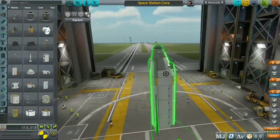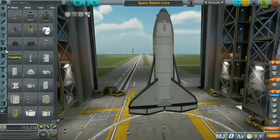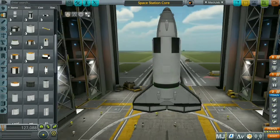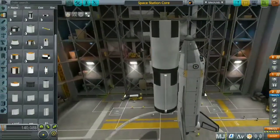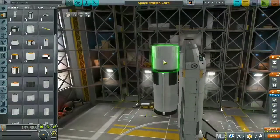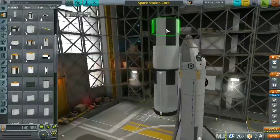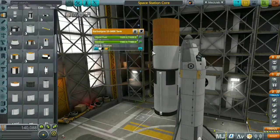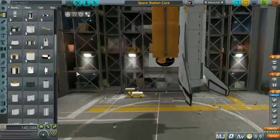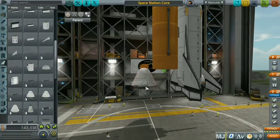I moved it over to the VAB — sorry, the SPH. Now I'm just adding the external fuel tank. I was playing around with different fuel tanks to figure out where the weight would end up, because if you've seen anyone build a space shuttle, you know the weight distribution matters a lot.